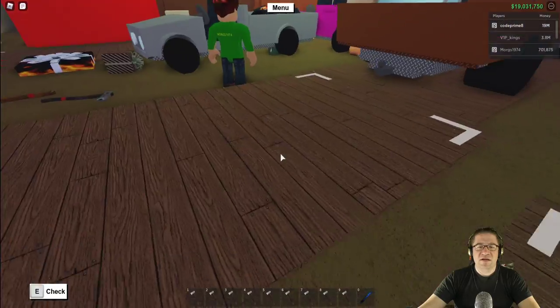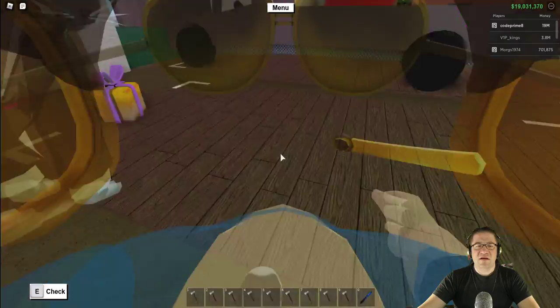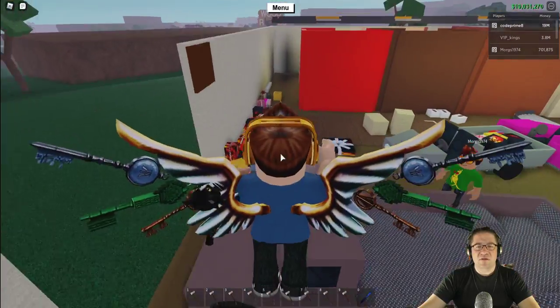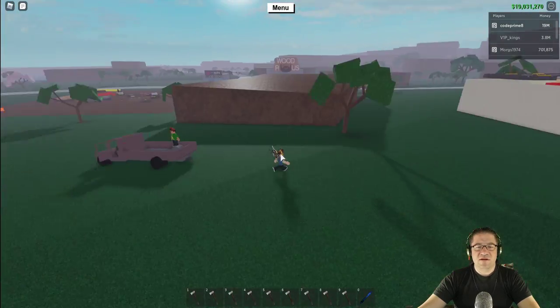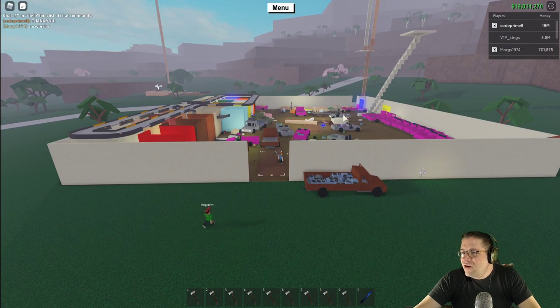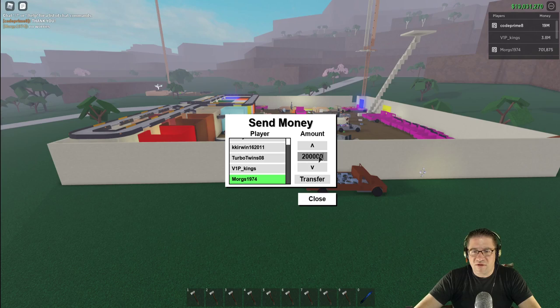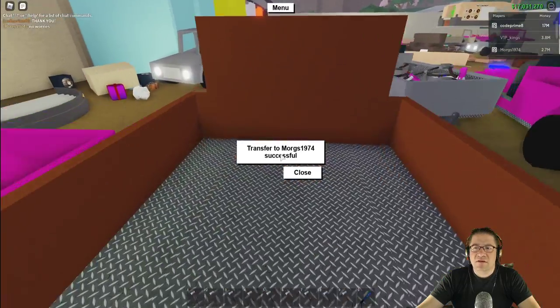Did that make one disappear? It did not. Did that make the other truck disappear? It did not. What about this one here — did this truck disappear? I don't know. Let's get these out of here real quick. I don't have the chat on? And Morgues, you're at seven hundred thousand — send money to Morgues. Here you go buddy, there's two million dollars — 2.7 mil.